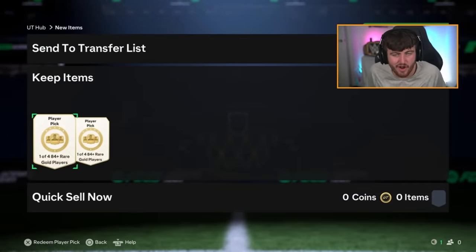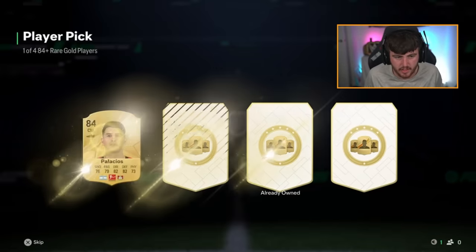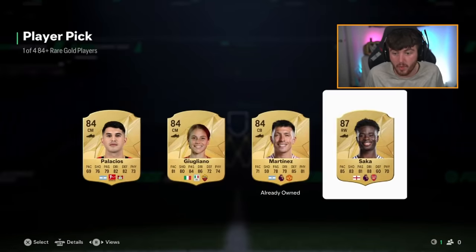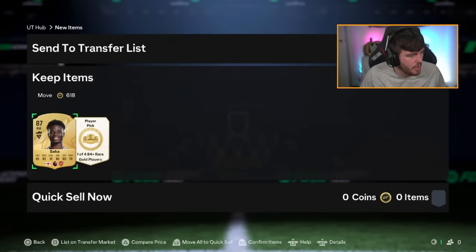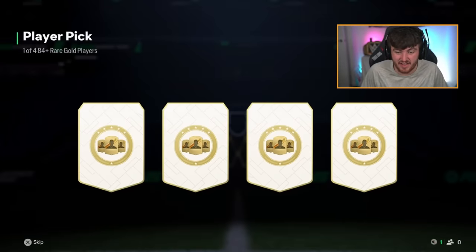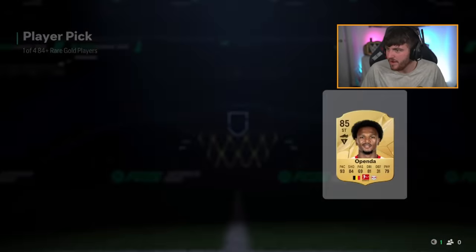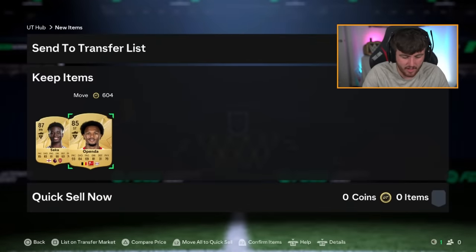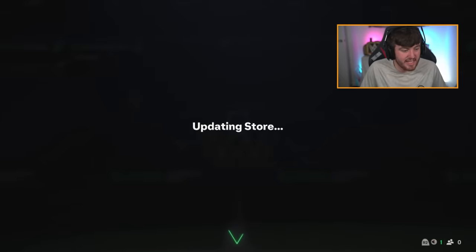We've got Wesley's rewards now. I actually don't know what division he's in, but we've got two 84-plus picks first. Bakayo Saka - is he worth anything? He is worth about 33,000 coins. These are Div 3 rewards as well. Appenda - wow, that's nice. I think Appenda's worth more than Saka. Saka is 33,000 and Lois Appenda is worth 30,000. 63,000 right there - that is decent.